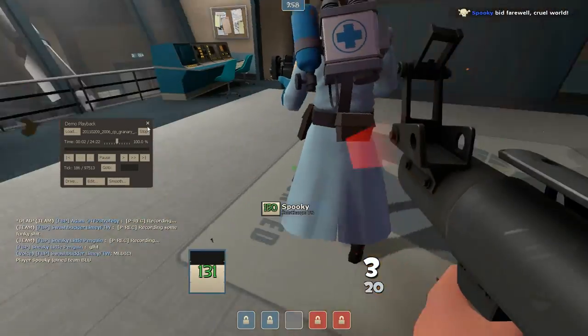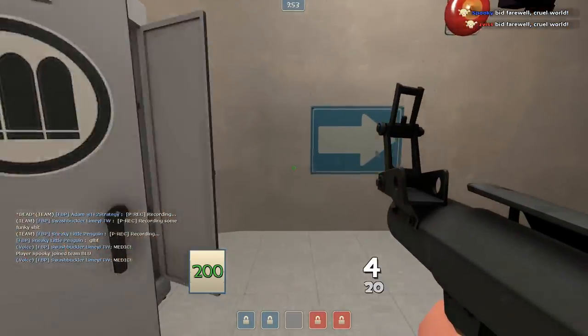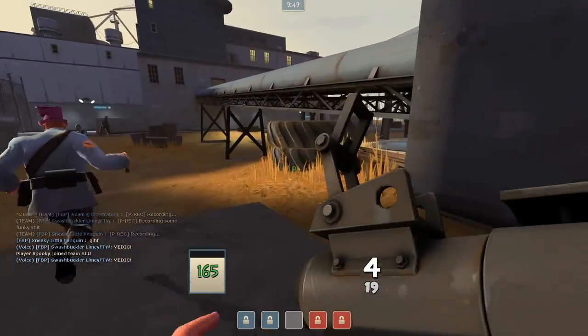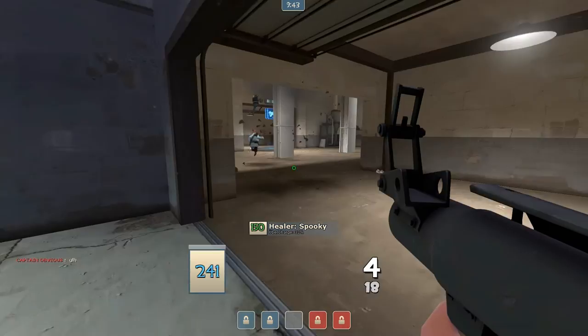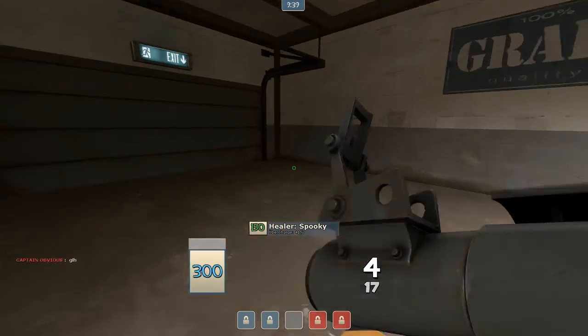Hello, this is the first video in a new series for Team Fortress 2 strategy where we're going to go over maps and games to analyse them, to give you a better idea of the classes and their abilities. So as you can see, I'm just doing the basic granary rollout for 6v6. Although it's a 6v6 map, things you can see in here will apply to public servers as well.